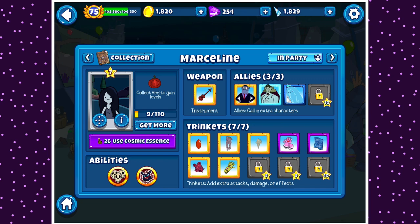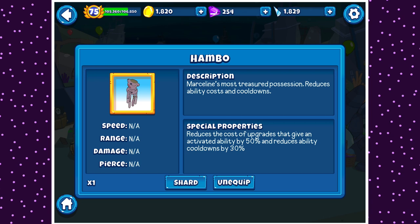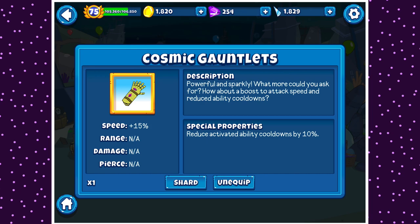So this is the build we have — I'll quickly go over everything. We have Devil Monster Bass. You can just pause or take a look. Carl the Gem, because it actually works for her, unlike everyone else apparently. Hambo, which is nice and special for Marceline. Baker Shard, Heart Gauntlets, Engineer's Blueprint for the Exchange Morabs, Demon Heart just for sheer damage, and Cosmic Gauntlets.